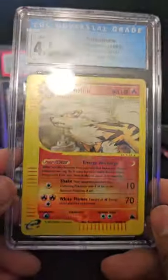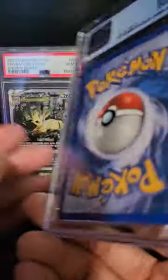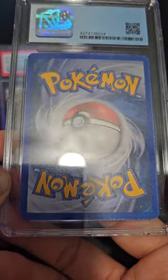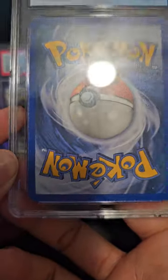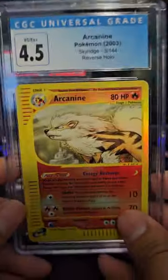Arcanine from Sky Ridge - I don't know why this graded a 4.5 either. It should have graded at least a six. The back doesn't have anything except for some whitening on the corners, but 4.5 - yeah.